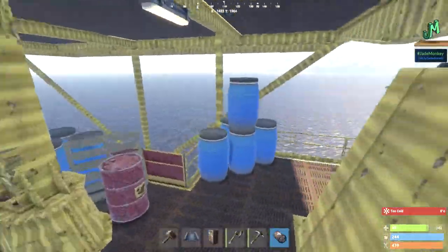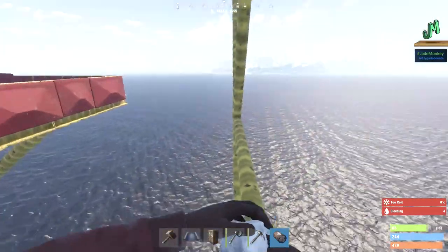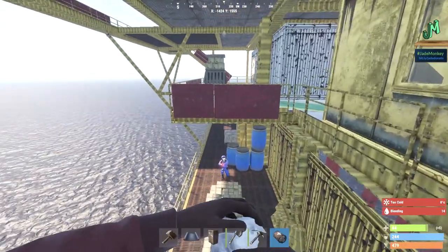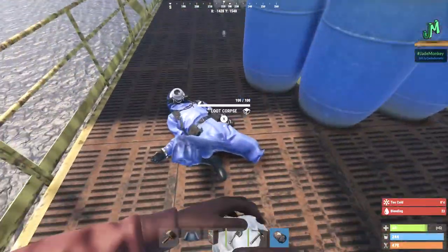There are really nice nooks and crannies to jump up into and then shoot back from. This is a nice little jump up here. These are difficult — ooh, I almost fell off the edge. These are difficult in their own right.